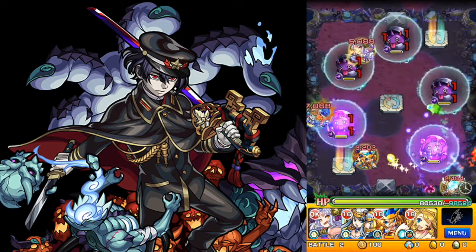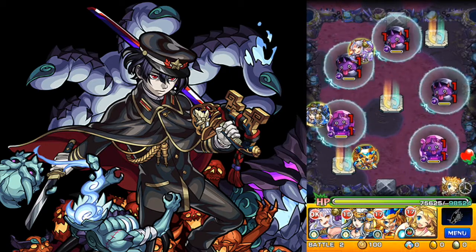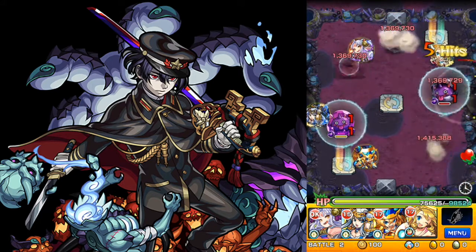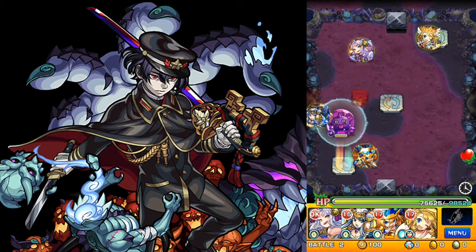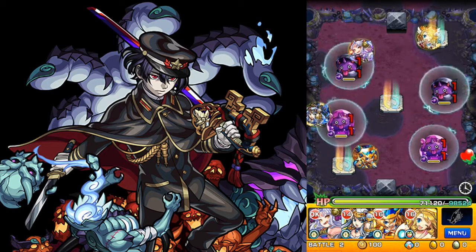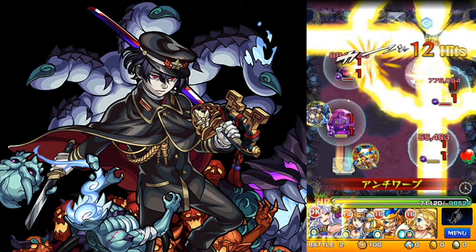The first stage is pretty easy if you start with a pierce character, which is why I put Ducky first. You kind of go diagonally to the right, go through the anti-bounce guy, and then change to a bounce character, hit the anti-pierce guys, and then take down the dark Muramasa.